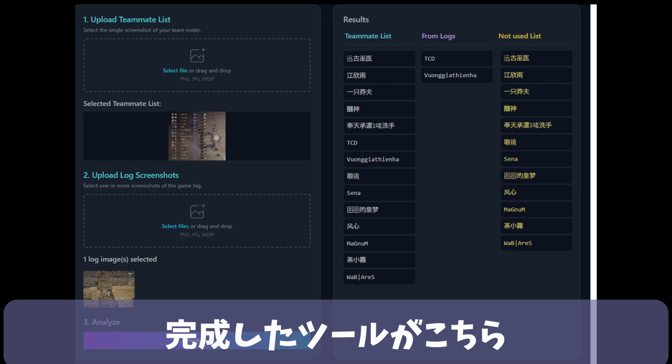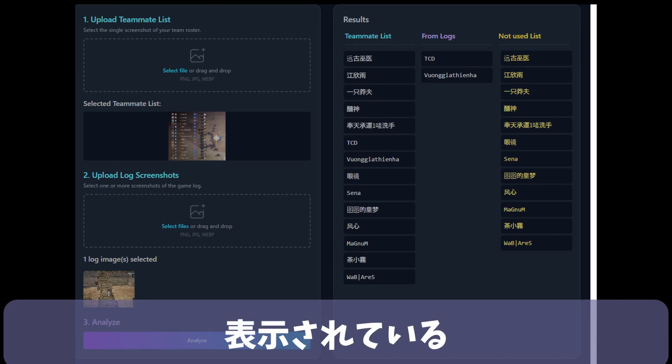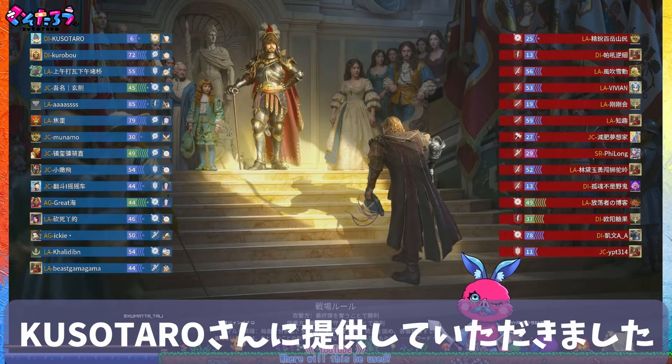Here is the completed tool. Using the tool, the list of non-users is displayed on the far right. Now let's analyze the battle data. The battle data used for this trebuchet strike investigation was provided by Kusadaru-san.